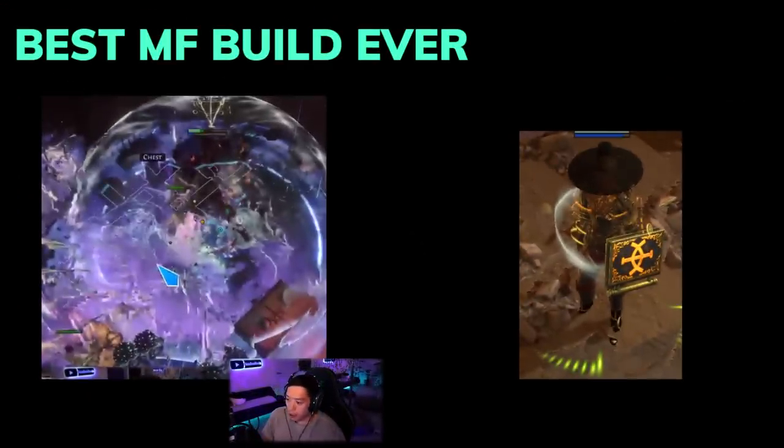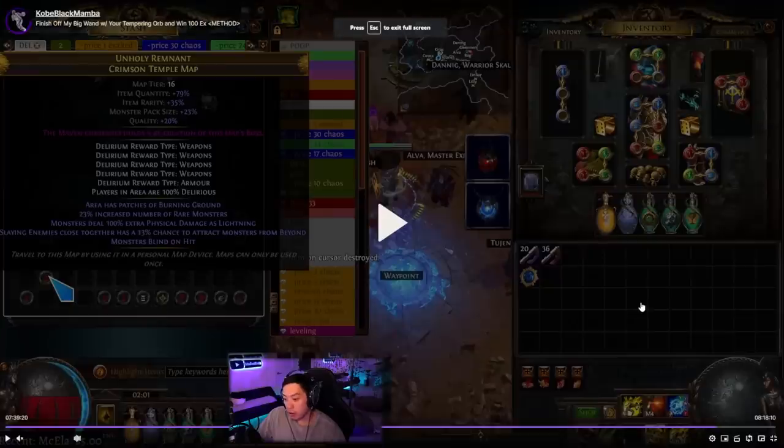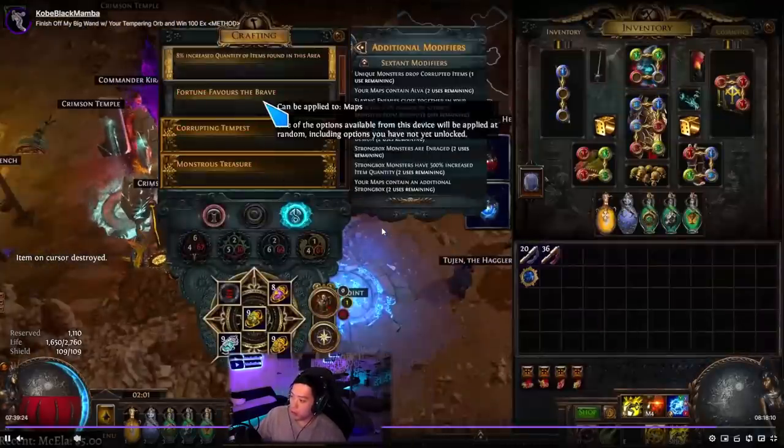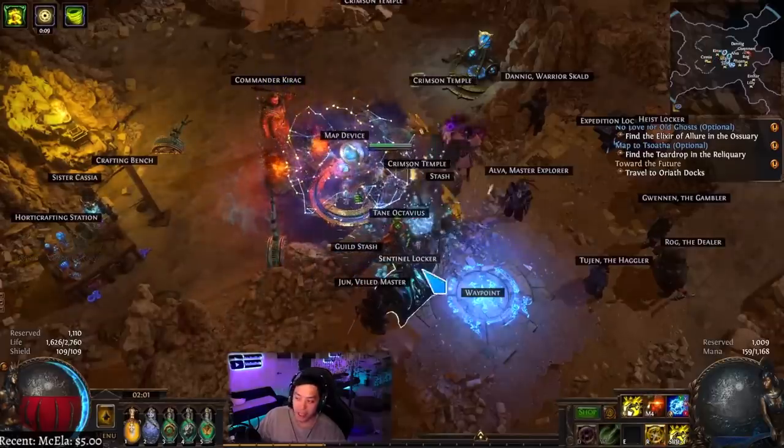Hey, what's up YouTube. I've been doing a lot of testing on different magic find builds and I finally discovered the one build that can do 100% Delirium with 100% quantity on your gear and not be able to tell the difference with any of the sentinels. Before we get started, I'm going to walk through a map real fast just to see how exactly this build works.